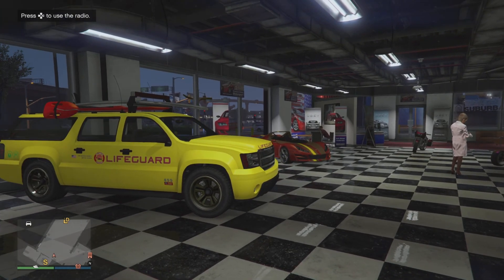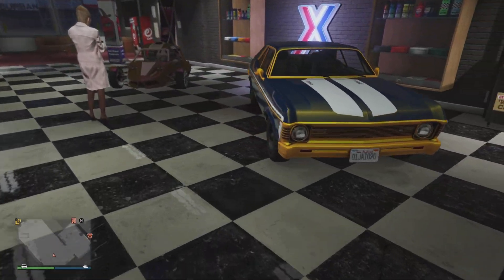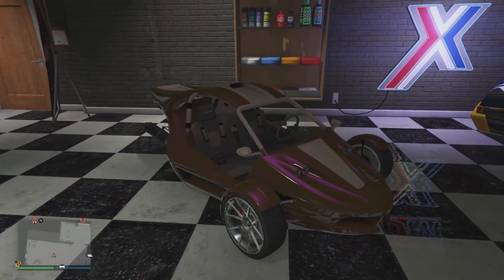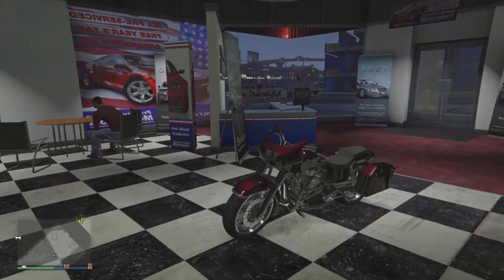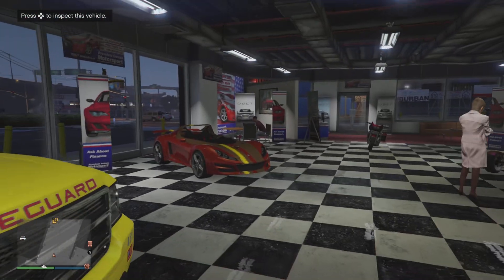Here in the dealership, every single vehicle has been removed including the Declasse Lifeguard, the Oslo Locust, the Western Bagger, the BF Raptor, and the Declasse Vamos. Both the BF Raptor and the Declasse Vamos are also 30% off this week in case you wanted to pick those up, but the rest are removed and not on discount — they're at full price.